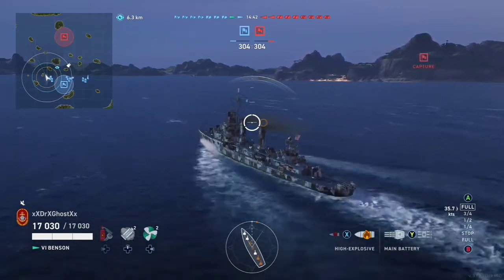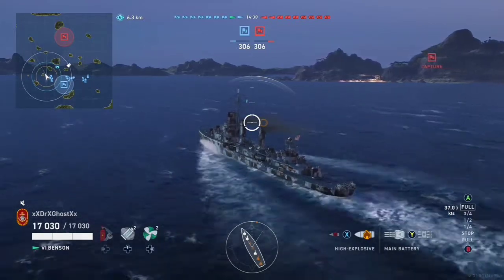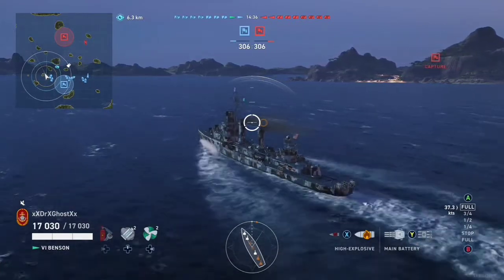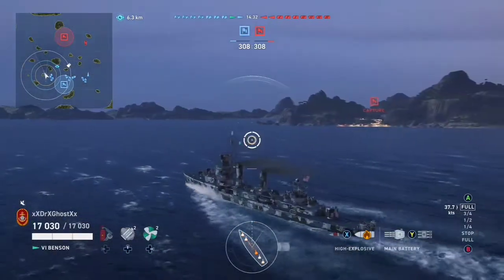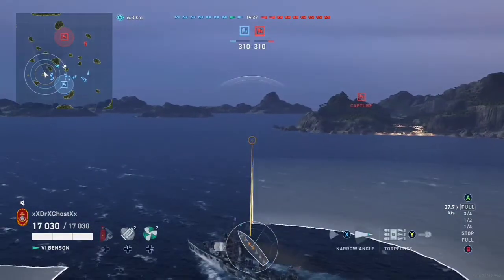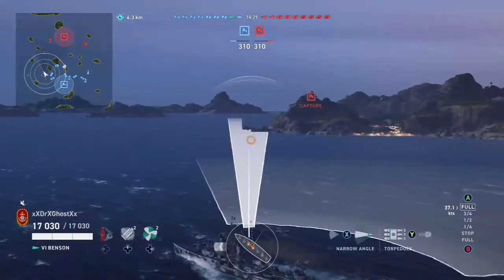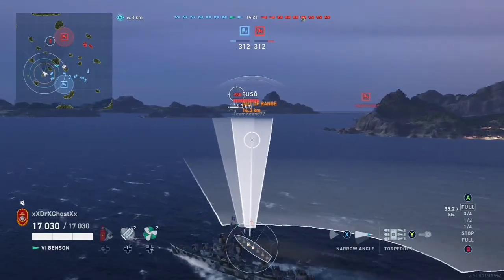These American gunboats — the guns are pretty much the same throughout the whole line. The only difference with the tier 6 and 7, the Benson and the Fletcher, is your torpedoes can extend their range. On the Kidd, you're going to want to be getting your guns off on destroyers, taking them out.